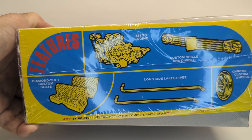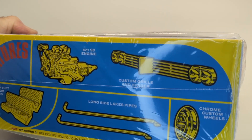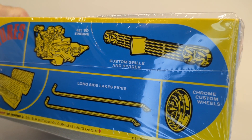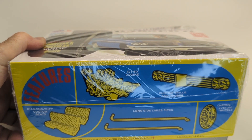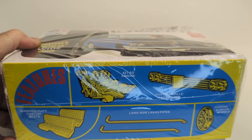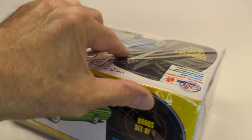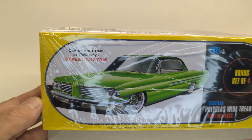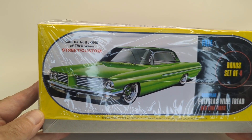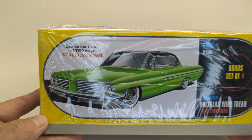So this is what I want to build — look at all this cool stuff on here. It's got the diamond tough custom seats, those pipes are definitely going on it, chrome rims. I'm not sure about the grill — I'm going back and forth on that, but I'll probably do it. This is the version in green, and you know how much I like green, so that's pretty cool.